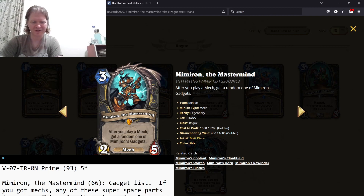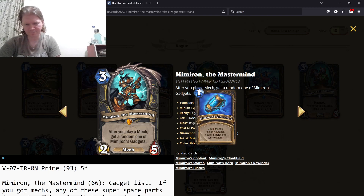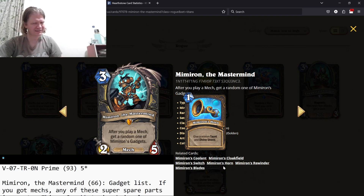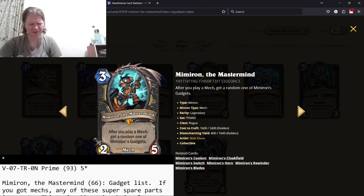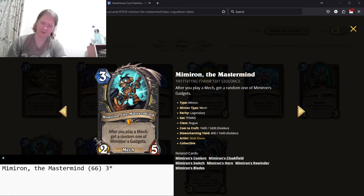Memoron the Mastermind — after you play a mech, get one of Memoron's gadgets, which are basically super spare parts. Options include: next card you play costs less; Innovate — give a friendly minion plus three attack and stealth until next turn; Memoron's Switch — choose two minions and they swap stats; Memoron's Sworn — give a minion Taunt and Divine Shield; Memoron's Rewinder — return a minion to its opponent's hand (basically Sap, insane); Memoron's Blades — deal three damage. These are all great cards if you have mechs, but you're probably only going to get like one off on this. Three stars — in the right deck it can be better, but you're not going to reliably get it.